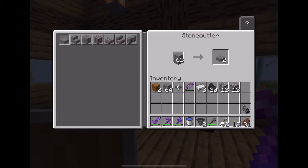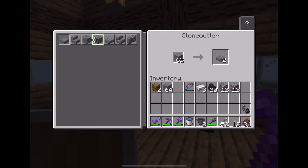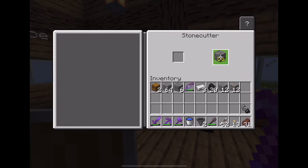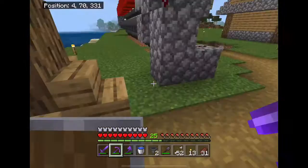Can you help me fill up the chest? I put some wood in there — I'm gonna make some stone bricks. And now I have stone bricks.